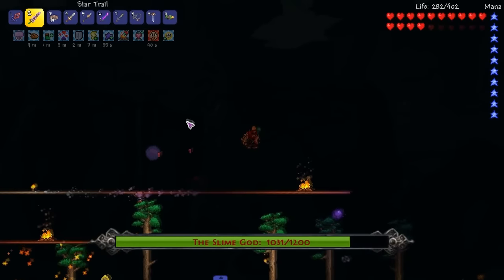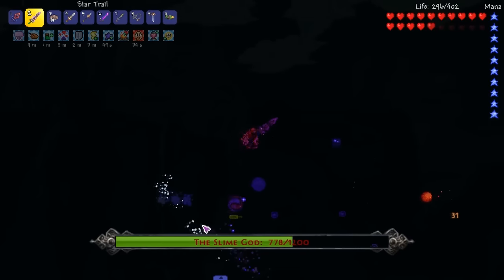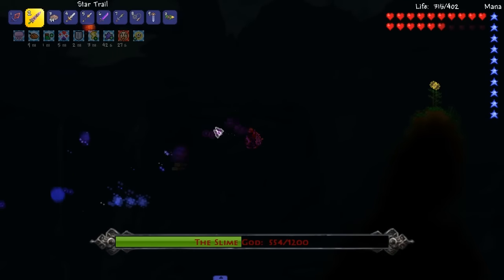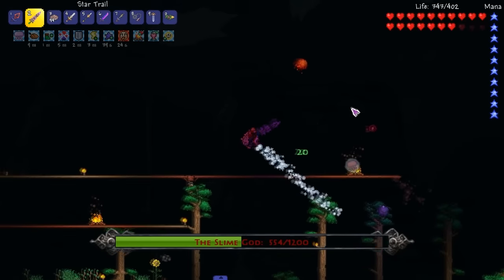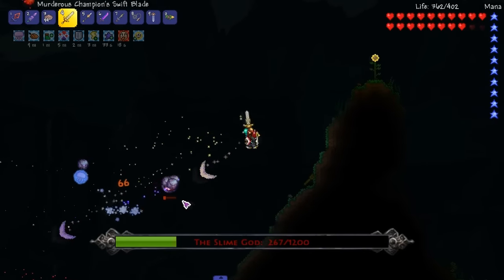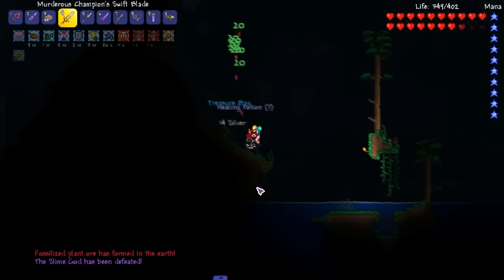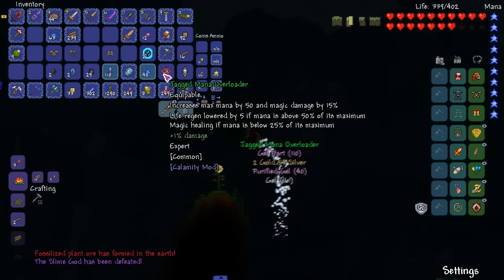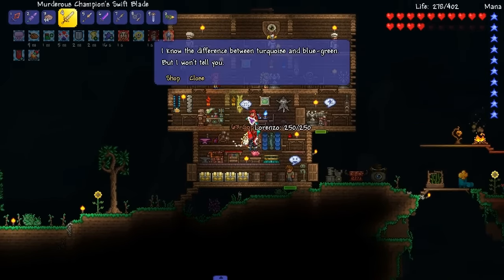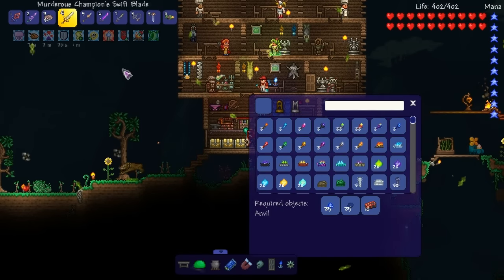We need to put our other pie back up — I'm cursed. Are these even hitting him? Yeah they are. So he has 1,200 health — it's not the hardest thing to kill once we get him into this one. I'm just gonna use this because this shit homes — well, it has a chance to home. It's not the greatest homing, but there's a higher chance than anything. We did it! Look at that. Fossilized plant worm has formed in the earth. Mana overloader — obviously that doesn't matter to us.